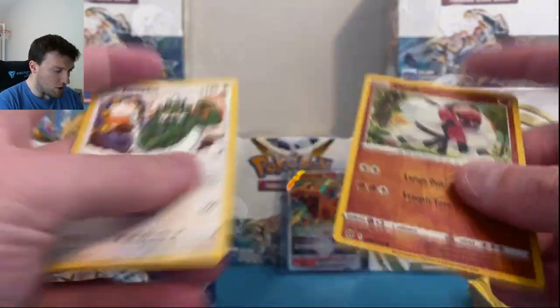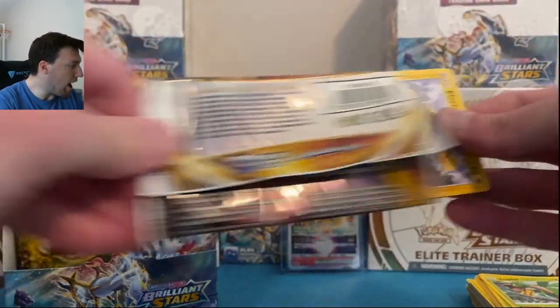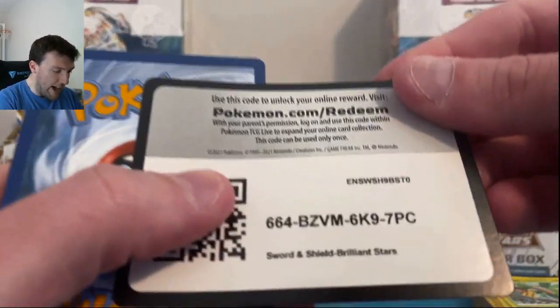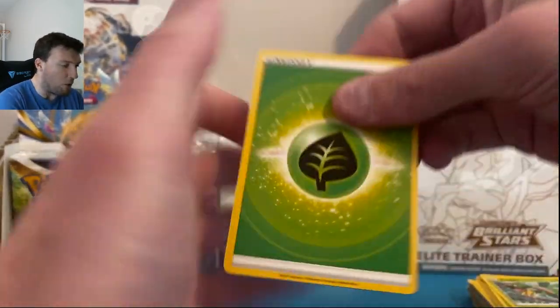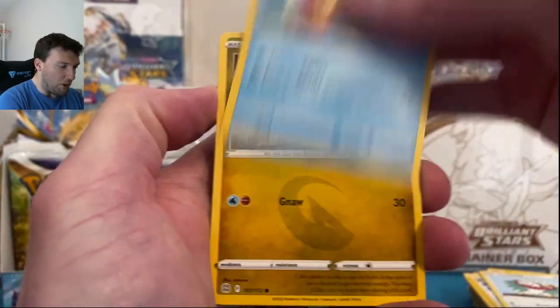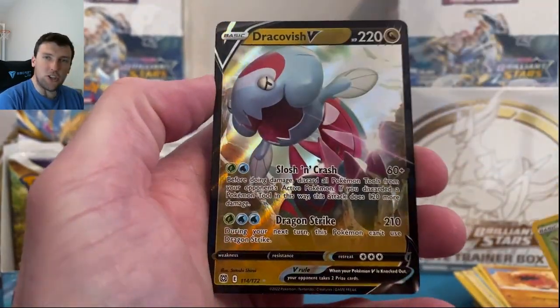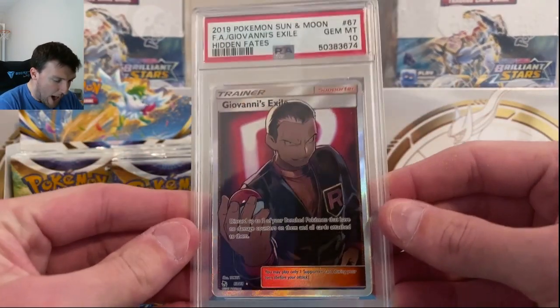Tornadus. We got May around the corner — we've got a Slab Giveaway coming up. I will spoil that for you here in just a second. Black Border Code card — something big, please. Turtwig. Dracovish V — not something big. Here is the May Slab Giveaway: PSA 10, Gem Mint Diamond 10 — Geo's Exile out of Hidden Fates. Very, very nice looking card.